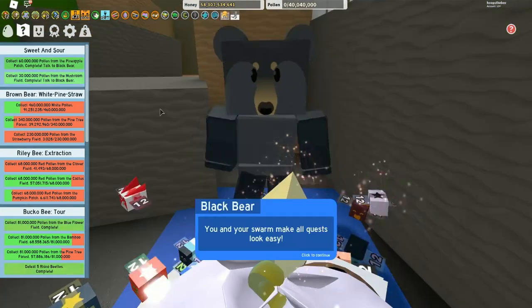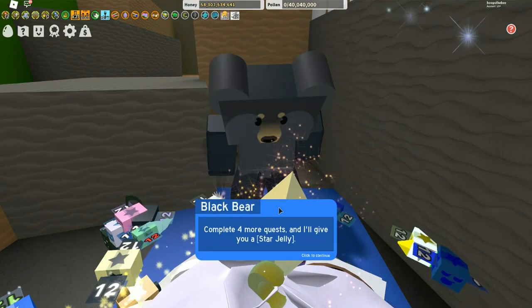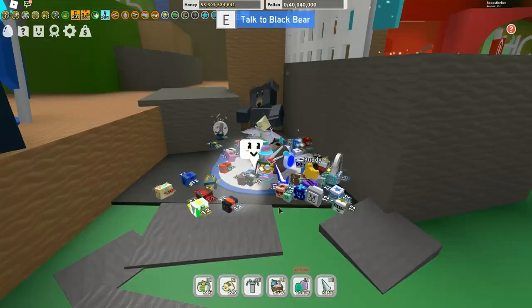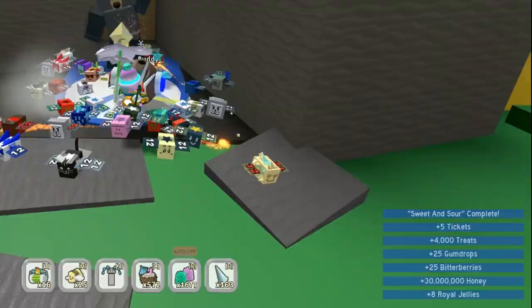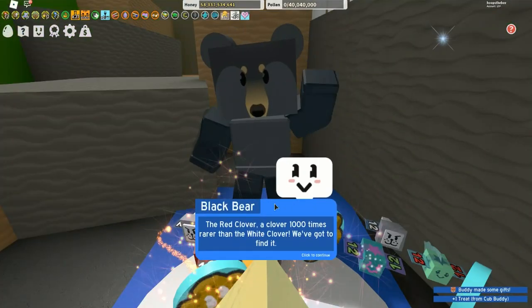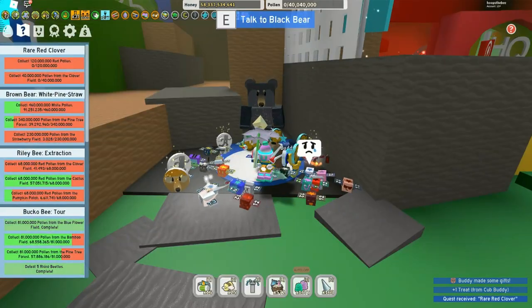Quest six is 'Sweet and Sour' — pineapple and mushroom, 60,000 pollen. If you can get yourself a 2x pineapple boost from the mountaintop field booster, that's going to make it much easier. Rewards include bitter berries, more jelly, and tickets again — you're going to get tickets all the time, so you'll be able to go on a spending spree later.